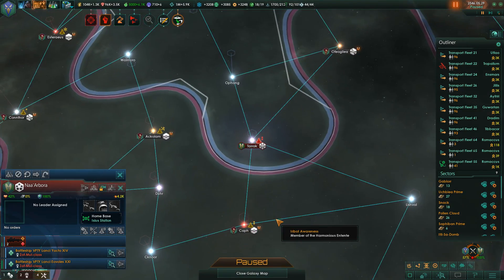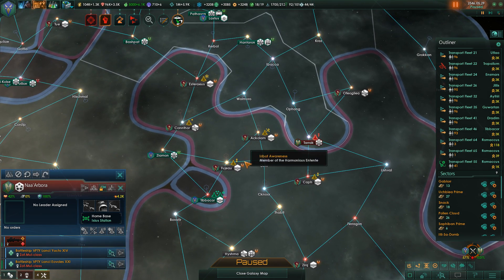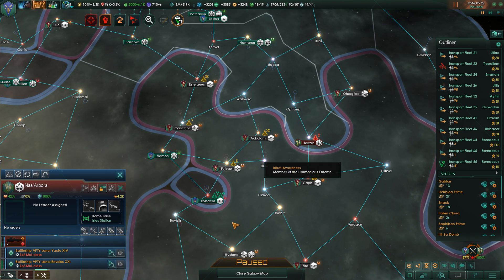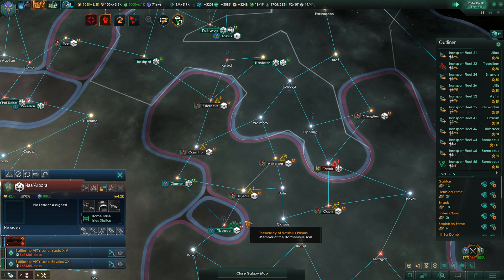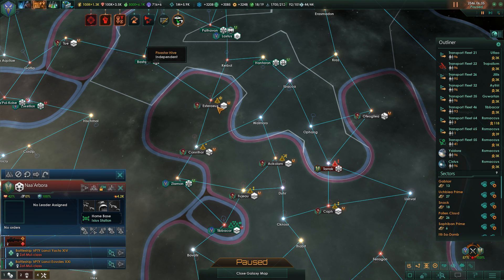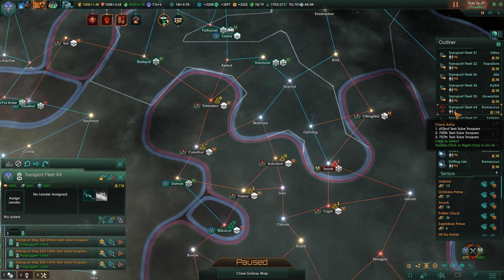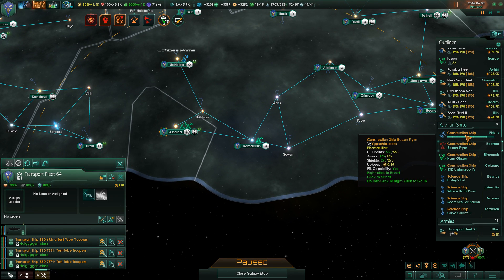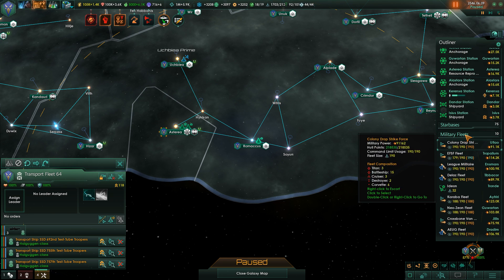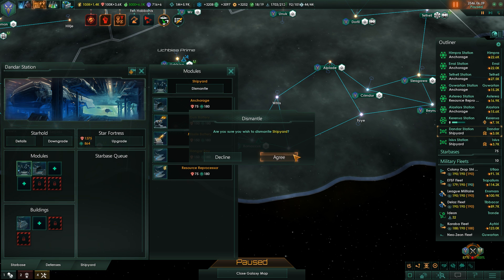Alright, they have taken that. I guess that's a good thing to use the Delaz Fleet on if it takes this world pretty quick. Because when they're all done, they should be able to jump up there. Planetary invasion begun - planetary invasion begun. Picked up a couple more shipyards that I don't need.